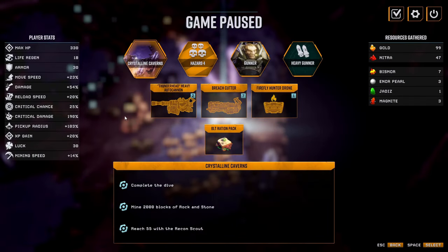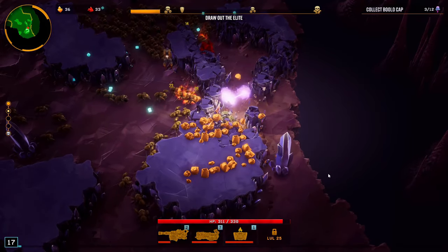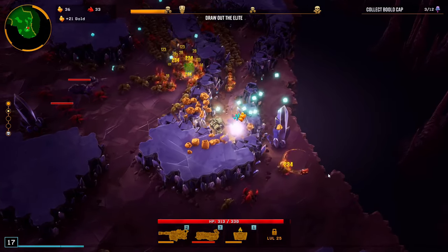9% crit chance — yeah, I only have 25, so 9% more seems pretty good. And that's a lot of gold — gimme, gimme, gimme!